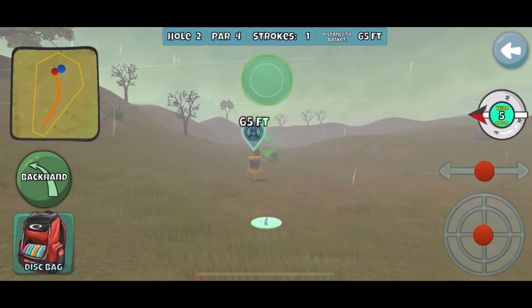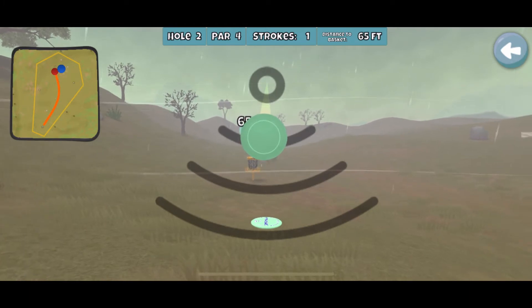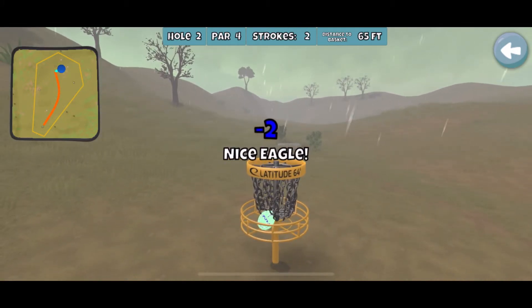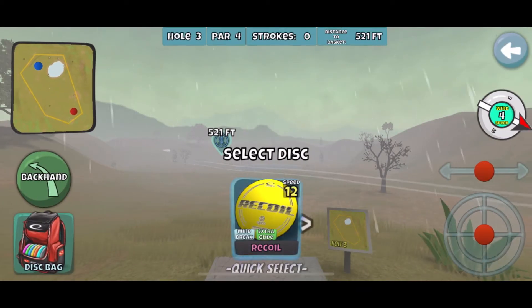65 feet in a 5 wind at 3 o'clock — very missable. So I'm off to the right side of the basket, still on a horizontal line with the bottom of the top band, and then treating it more like it's a 35 to 40 foot throw-in. And I was able to pick up the eagle there. I'll use a roller on that one in some winds as well.